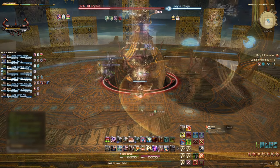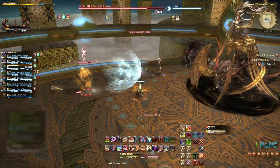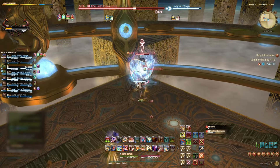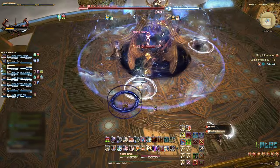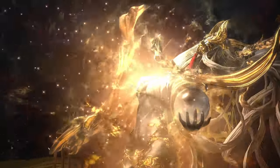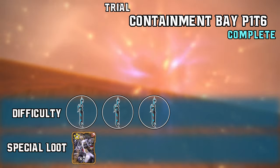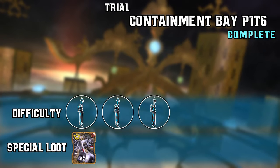Depending on the party DPS, Sophia may summon a random Demiurge from before. If the second Demiurge is summoned, make sure to prioritise it to avoid the risk of the confusion debuff. It is recommended to focus down Sophia if either of the other two Demiurges are summoned. Keep up the damage and finish off Sophia. And there you have it — Containment Bay P1-T6 is complete. Remember to commend the player you believe deserves it most and receive your loot. We give this trial a difficulty rating of 3 out of 5 swords.